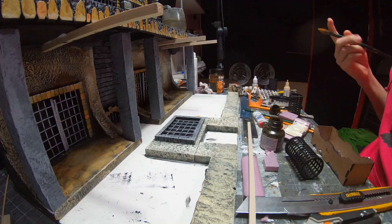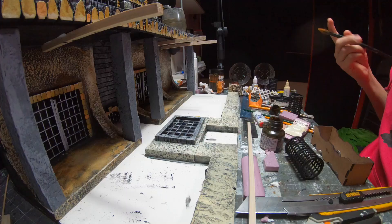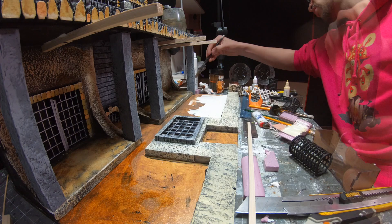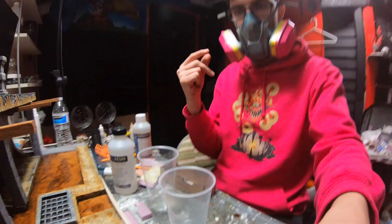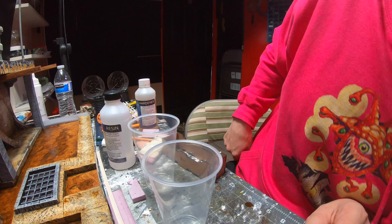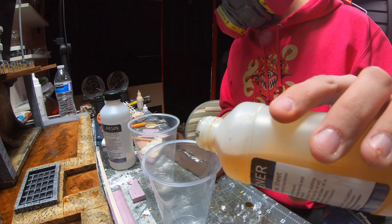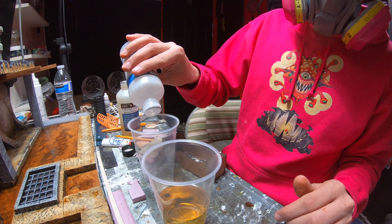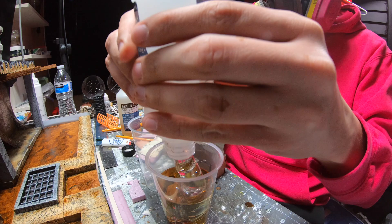I was almost done with the steps that inspired the project. It was time for the step I was most scared of. I watched enough Black Magic Craft to dread working with resin, especially because the resin had already yellowed since I waited so long to use it. Luckily, this was supposed to be dirty water. I even added a little bit more of the brown I used to paint the base. I made sure to do a half-and-half mix. Did I measure? Nah, I got this — I'm playing with fire by just eyeing it. But I figured if I mess up, I would just paint over it.